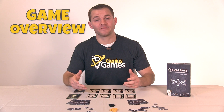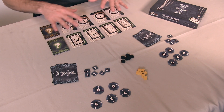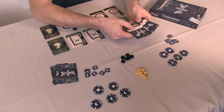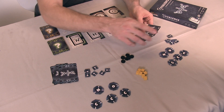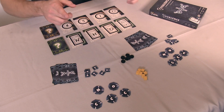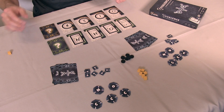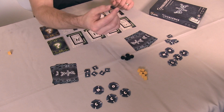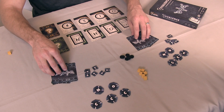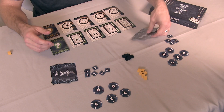Here's a brief summary of how to play Covalence. Covalence is a cooperative game. One player takes on the role of the knower, and that means that player knows what secret organic molecules the other players, the builders, are trying to build. But the catch is the builders don't know what they're trying to build, and the knower may not verbally communicate to them. The knower communicates with these clue cards. The first clue the knower gives is free, and after that the builders must spend a clue token to get more clues. When they think they're right, they'll spend a guess token. If the guess tokens ever run out before they finish their secret organic molecules, the game is over. However, if they're able to build all of them before the guess tokens run out, all players win cooperatively.